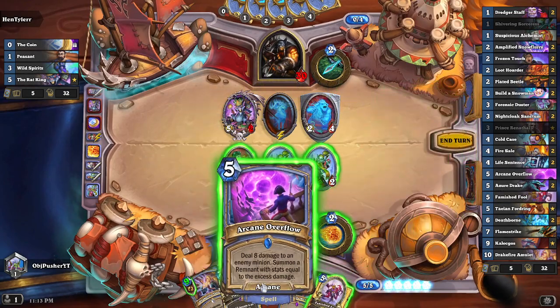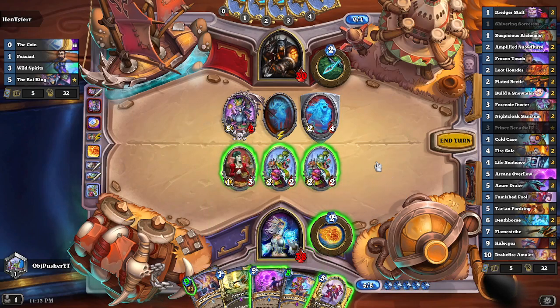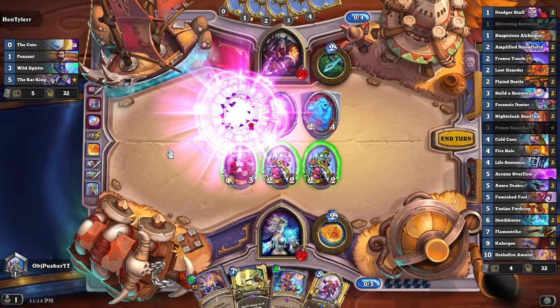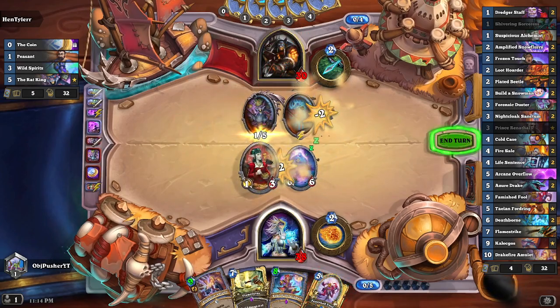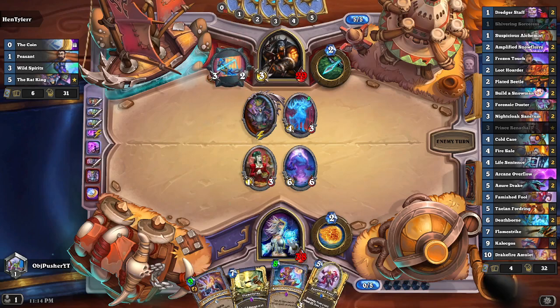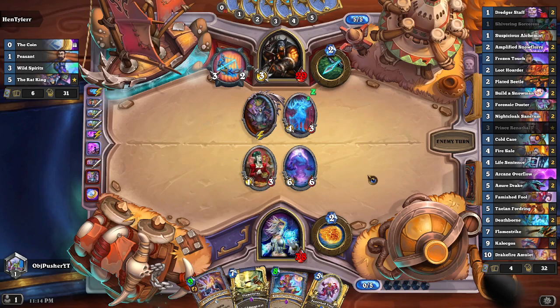This turn we're probably playing the Arcane Overflow. The question is how big I want my remnant to be — it can be a 6-attack 6-health creature or a 4-attack 4-health creature, depending on which minions I hit. I think I want the full remnant, because the bigger it is the better for board advantage. And our guys dying isn't even that bad because we get the buffed Famished Fool — which only needs two more things to die before I draw three with it instead of one.